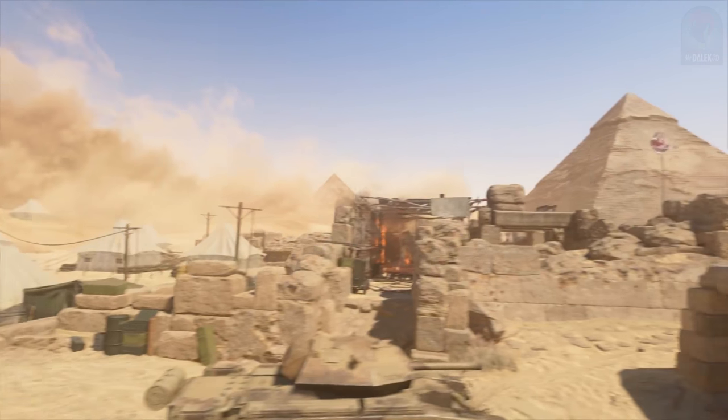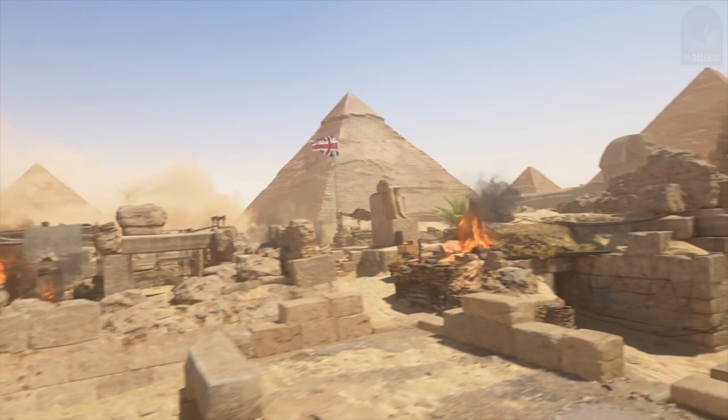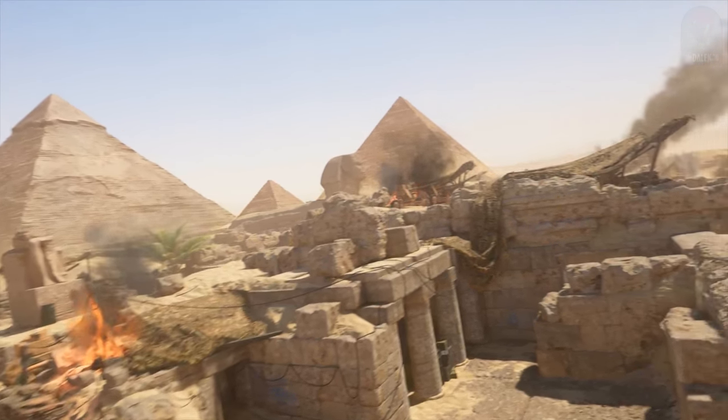The map features the Sphinx, the pyramids, temples, sarcophagus, and hieroglyphics. The team tried to put in as much as possible to make players feel truly immersed in an Egyptian setting. We hope you appreciate what we've put in there and hope you have fun playing it.